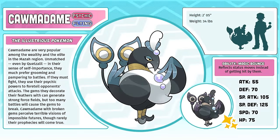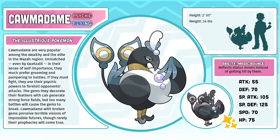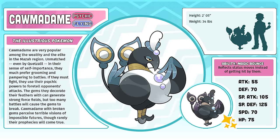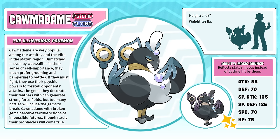Commodam, the Illustrious Pokémon. Originally, Commodam's design was a lot more Romani-inspired, but a few people told me that that sort of stereotypical depiction was offensive to some people. So I pivoted away from that and instead went for an elaborate luxe 1920s New York aristocracy look. Honestly, I actually like that aesthetic a lot more.